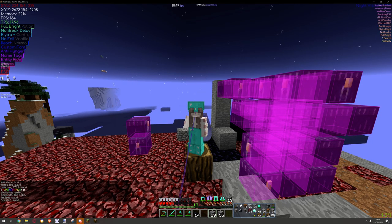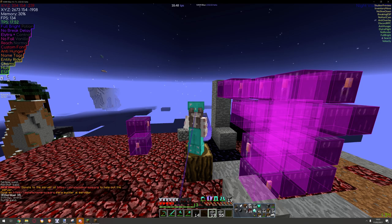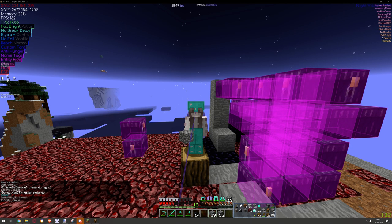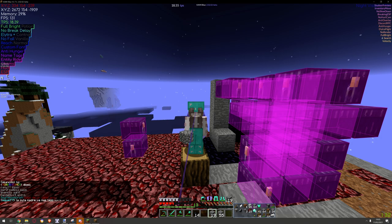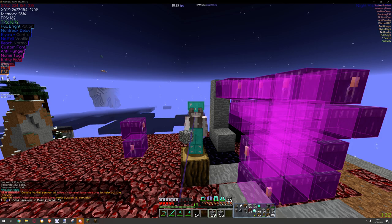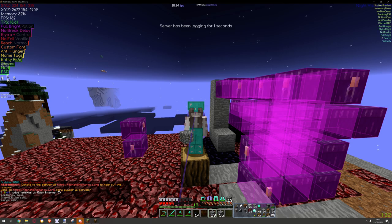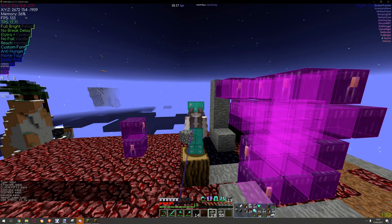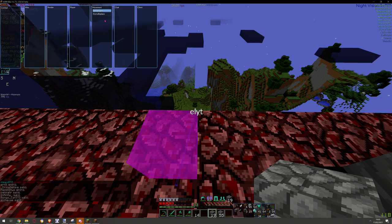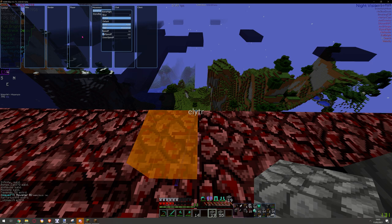In this video I'm gonna show you how to fly in a server using ElytraFlight in Kami Blue. Recently I wasn't able to fly in servers and I tried some configurations and just broke my head thinking about how to fly. Anyway, I'm gonna show you the best configuration for any server where elytras are enabled. I think it works on this server — it works a little. Here's the configuration: ElytraFlight.